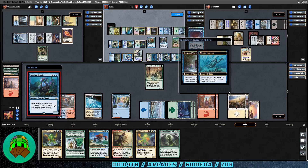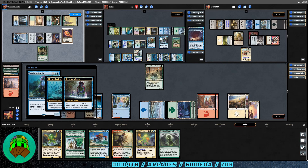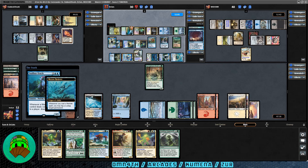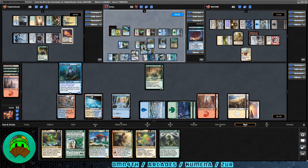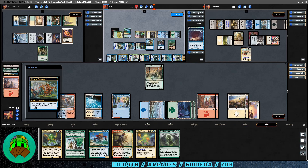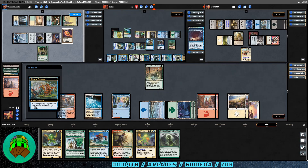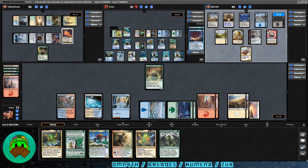Cryptologist gets activated again. Kiora's Follower does the same thing it's done all game. Thudel Acquisitioner comes down — we run maybe one artifact in this deck and it's Expedition Map. I used to have a Feldon deck and my friend had a similar EDH deck. Hammerheim is really good at taking away landwalk abilities. Carpet of Flowers comes down for Kumena — at the beginning of each of your main phases, you may add X mana of any one color where X is the number of islands your opponents control. At thirteen cards in hand, they'll have to discard.